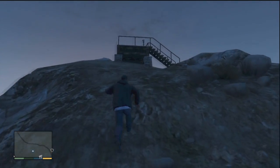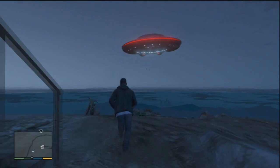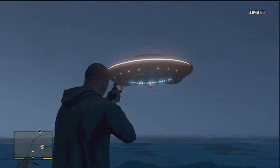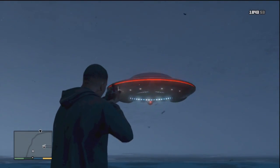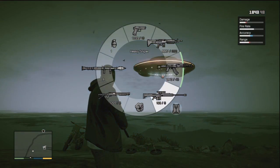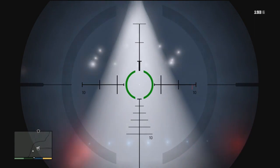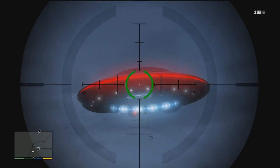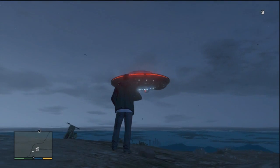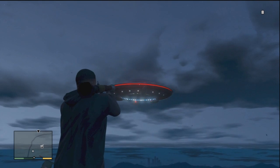A flying UFO in Grand Theft Auto 5. You can see it's still there now — it's not raining — and this looks really weird, it just looks like someone's edited it in. I tried shooting it with a rocket and it just goes through it.